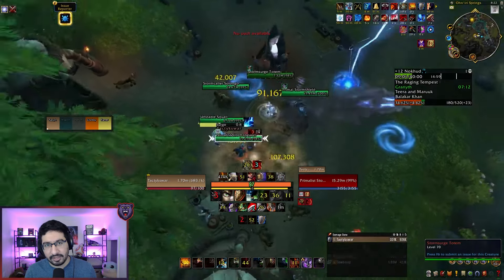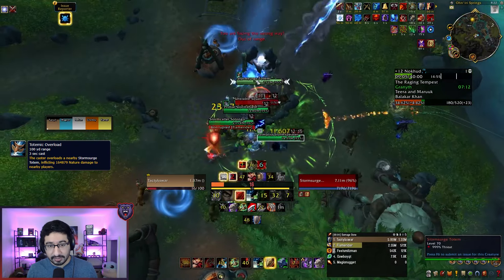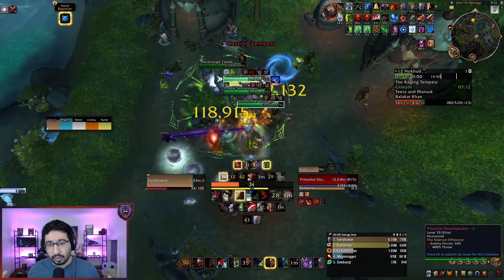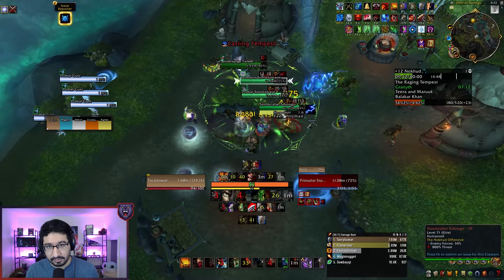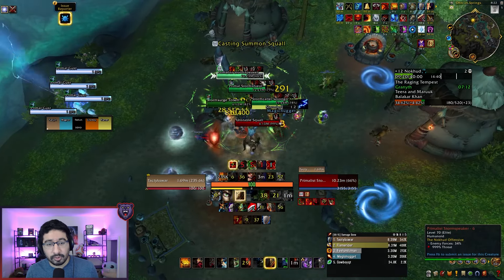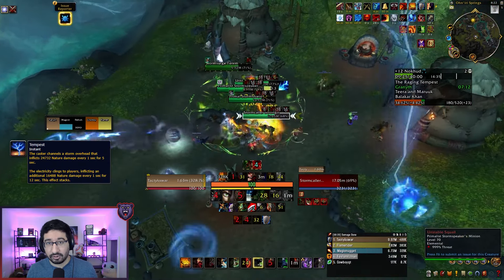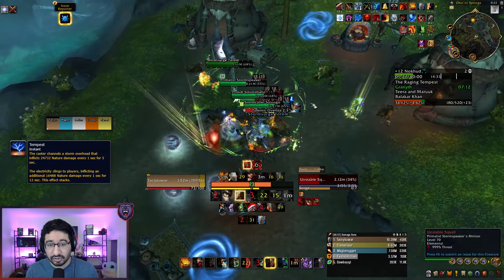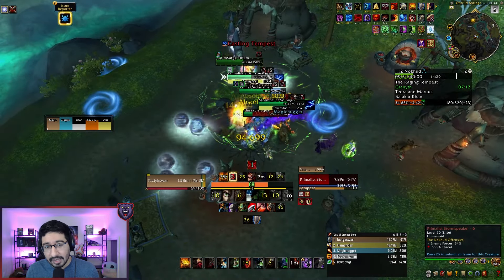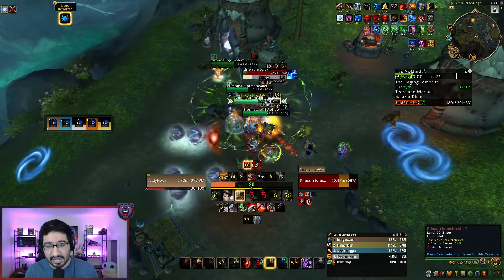Stormcallers also have a scary AoE hit in Totemic Overload, but this is only cast if the totem they're attached to is still alive, so if you focus down that totem quickly, this AoE never happens. These mobs are often joined by Noku Neophytes with the same Stormbolt cast, or Primalist Stormspeakers with Tempest, a channeled AoE that applies a stacking magic dot — something you really want to interrupt, but since this mob can be CC'd, you can also use a stun to prevent the cast.